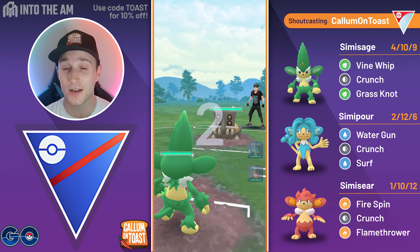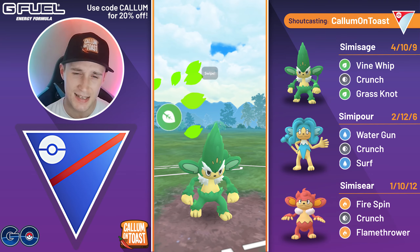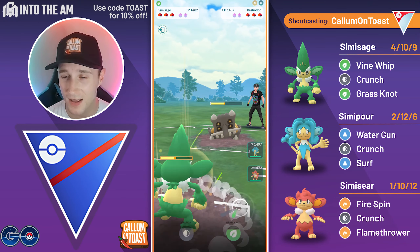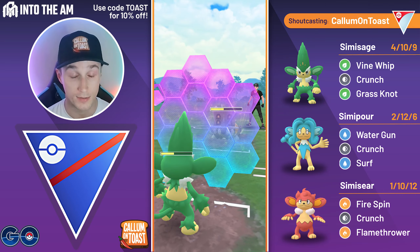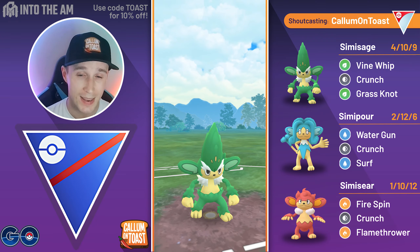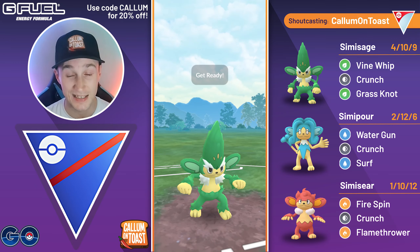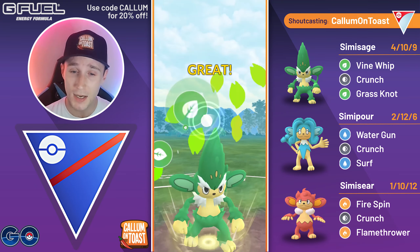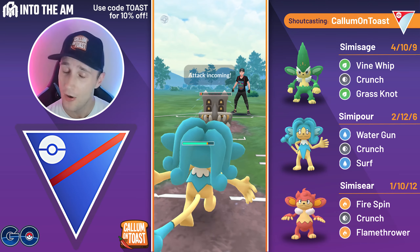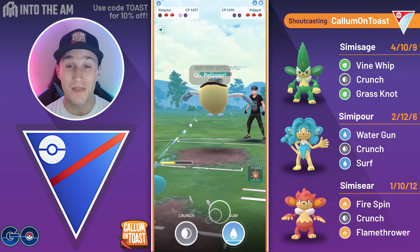Into the next game, we see SimiSage into a Bastiodon. I'd prefer to see it up against my SimiPour, but obviously I don't want to see it up against my SimiSeer. This is sort of okay for us — if it is going to be Wigglytuff and Victory Bell in the backline, I'm hoping they just stay in so I can align my SimiPour against the Bastiodon and have my SimiSeer for the Wigglytuff and Victory Bell in the back. We go for another Grass Knot and grab both shields from the Bastiodon. We come in with SimiPour and they fire off a charge move — I'm just going to no-shield. The opponent goes for a Flamethrower, which is very strange, and then they swap into Pelipper.